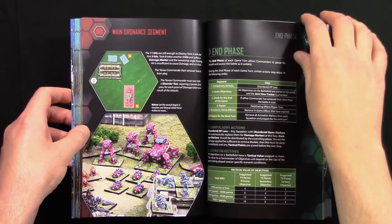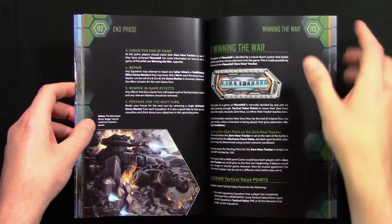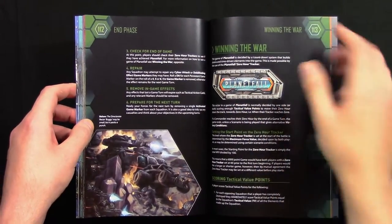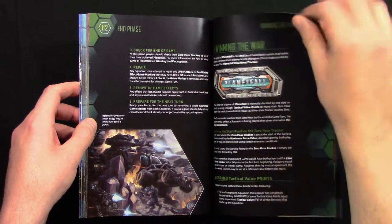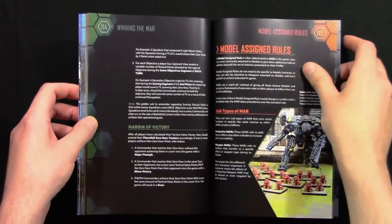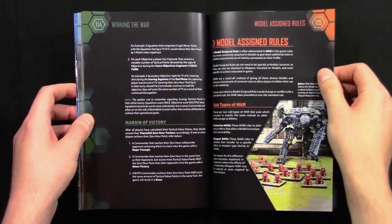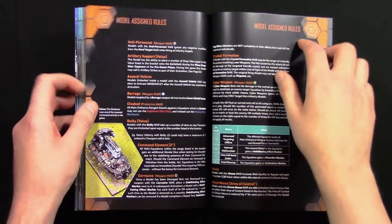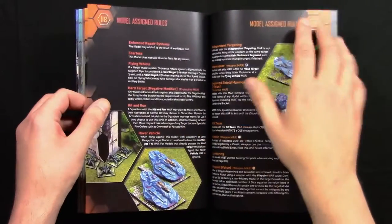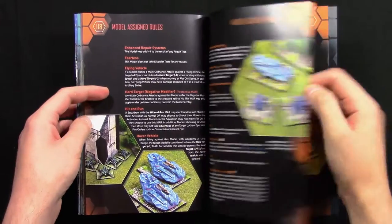Then we go on to the end phase — how you score objectives and how to win a game of Firestorm Planetfall. After that, Model Assigned Rules, or MARs — rules assigned to weapons, models, and equipment — with all the MARs explained. Lots of models and weapons have MARs in Firestorm Planetfall, as they do in Firestorm Armada as well.